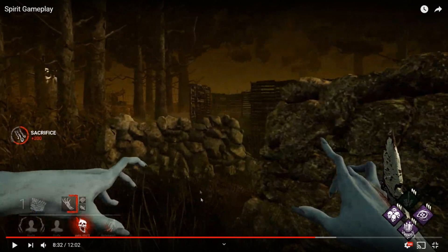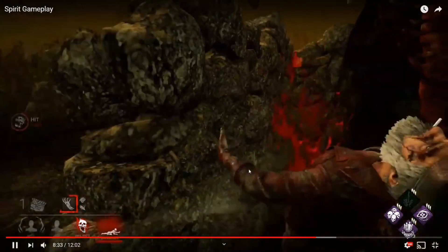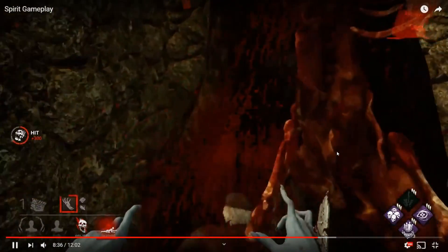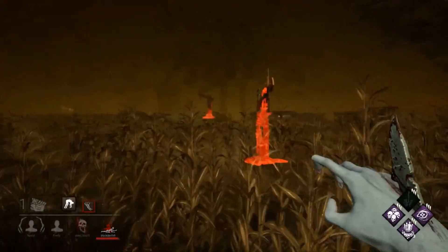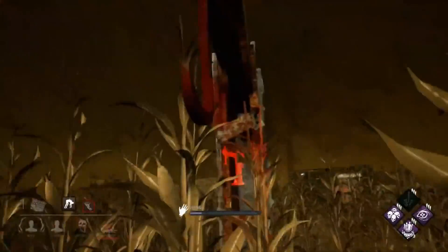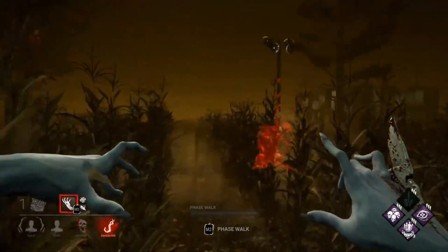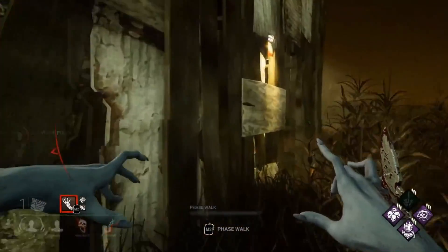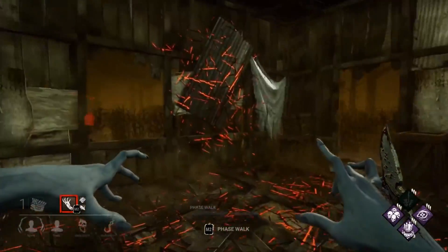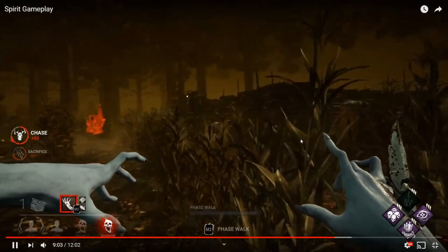That's surprising because earlier you really struggled to judge distance from Barbecue auras, yet you played that one really well. He's dead too. Now there are only two survivors left with three gens somewhat clustered together. One Bill runs to the shack and then toward the jungle gym. This might be a decent time to use your ability — and good shit, it works out. You got him.